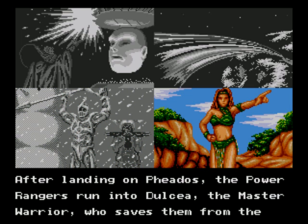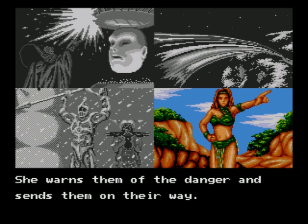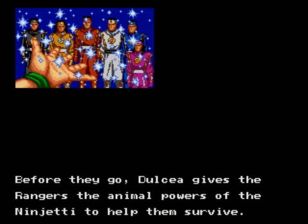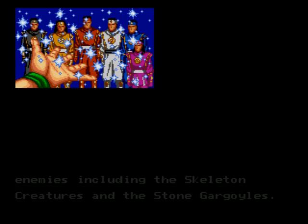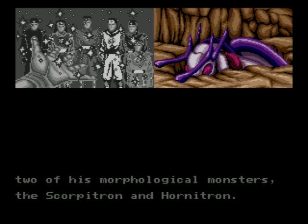After landing on Phaedos, the Power Rangers run into Dulcea, the Master Warrior, who saves them from the Tengu tribe. She guides them to the Niola jungle, where they will find the power they are looking for, warns them of the danger, and sends them on their way. Dulcea gives the Rangers the animal powers of the Ninjetti. In the meantime, Ivan has used the adults of Angel Grove to help dig up two of his morphological monsters, the Scorpitron and Hornitron.